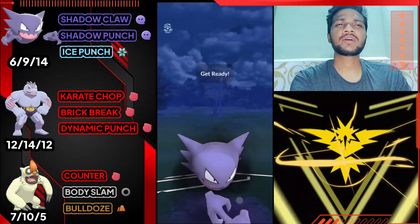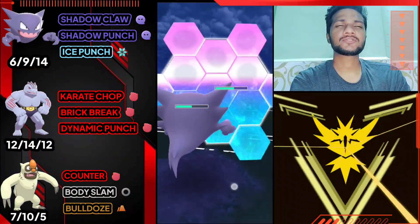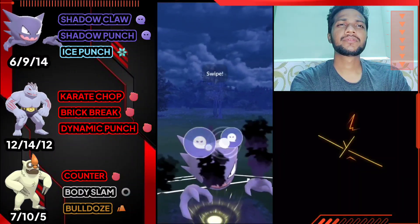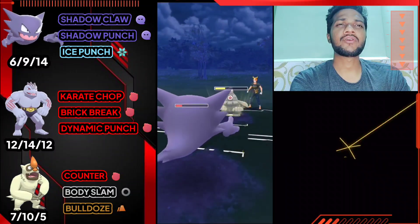He just switched to Dusclops - I'm not gonna switch my other Pokemon because I have Vgrowth and Machoke, both super effective against Pilloswine. Let's fight with Haunter and maintain the type advantage. Dusclops is a really bulky Pokemon and it's difficult for Machoke to take down Dusclops, so let's fight him with Haunter here.